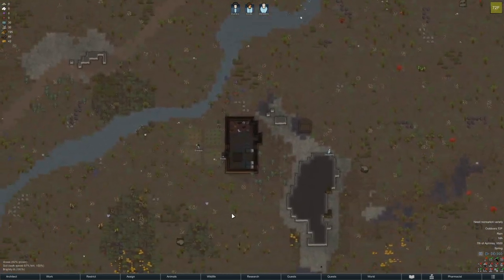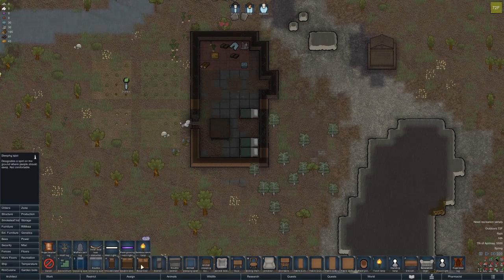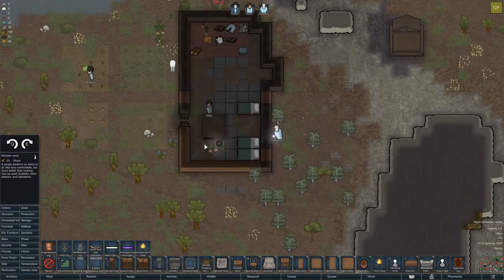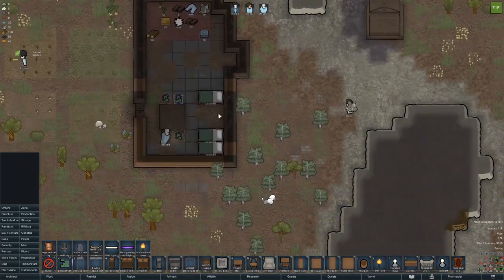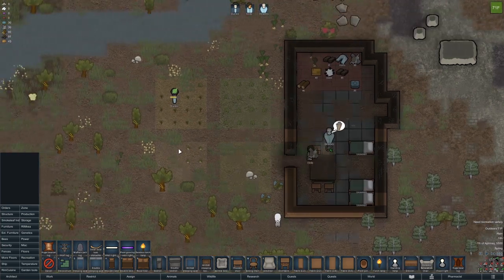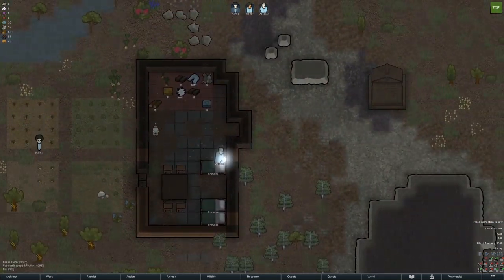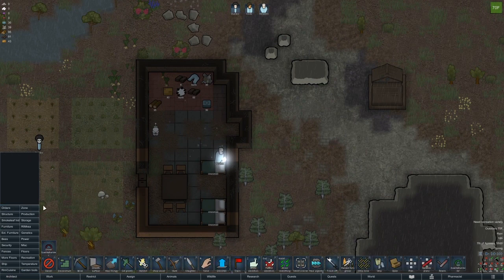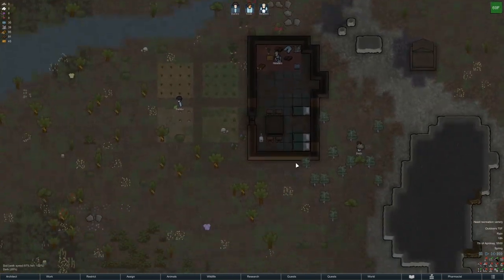I'll go ahead and set up a table for that in here eventually — maybe not quite yet. Let me put down some simple stools here so they can sit in here and eat, which will reduce a mood debuff. Is this all roofed? Build roof — show yes, all roofed. So they have a place to sleep the first night.